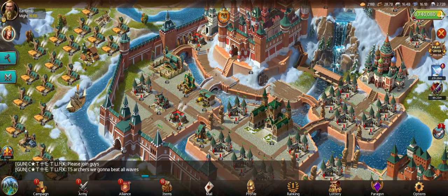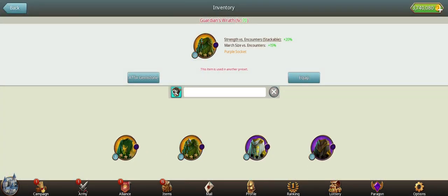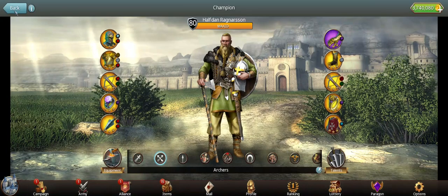If you have the cloak with Strength Versus Encounters, it stacks up to five times. Hit five encounter camps before you start your rally, and it will stack the cloak. I have the gold version at 20% per stack, so five attacks gives 100% attack versus encounters. You always want to stack the cloak if you have it.